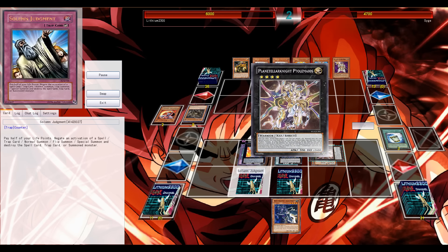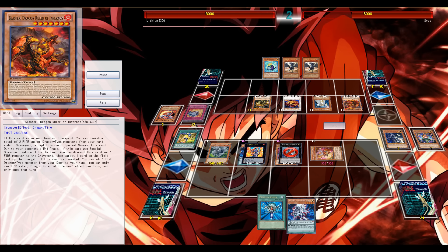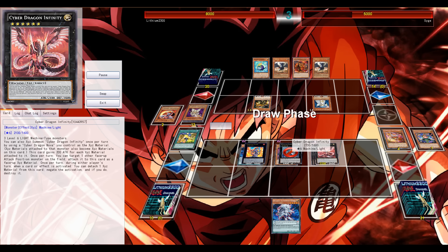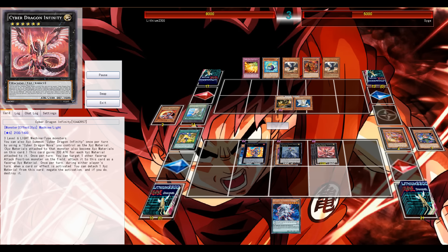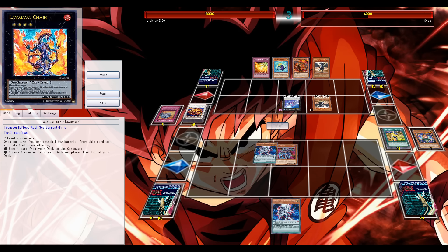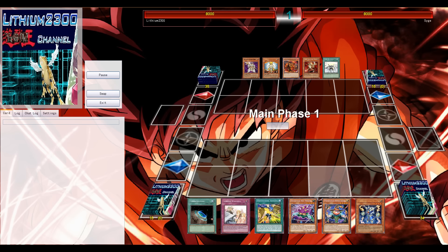I decided to attack over Lila because I wanted to main phase two Reborn Lila, pop his backrow, and safely go for Exciton — but it reveals a Rainbow Karibo, so no Exciton. Eventually, due to the effect negation of Breakthrough Skill, Lila can set up a possible Infinity, but we know he has double JD in hand. Breakthrough Skill is excellent against Clownblade, especially because of Cyber Dragon Infinity, and he's ready to attack for game.